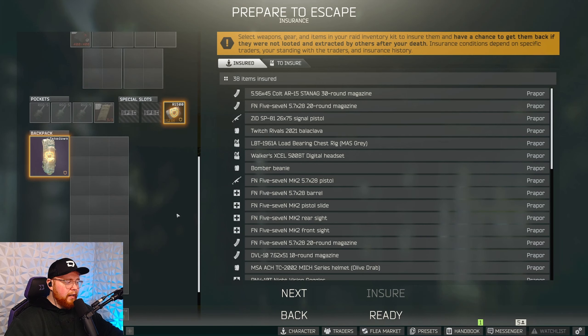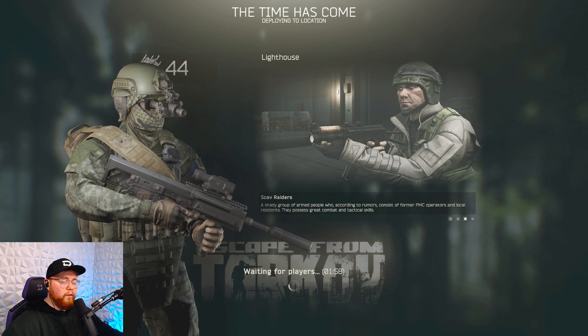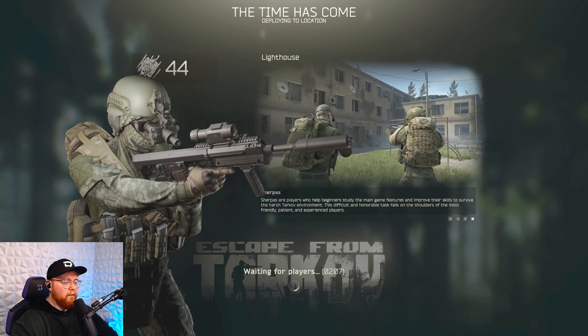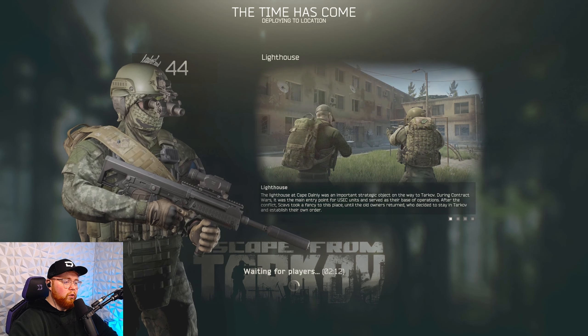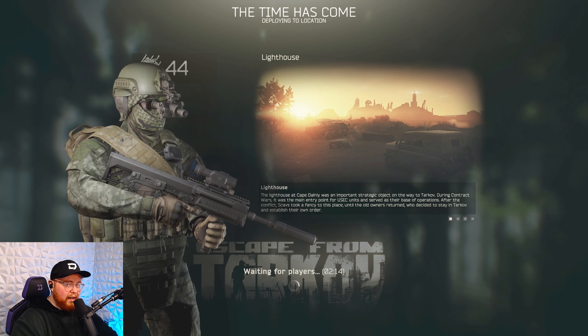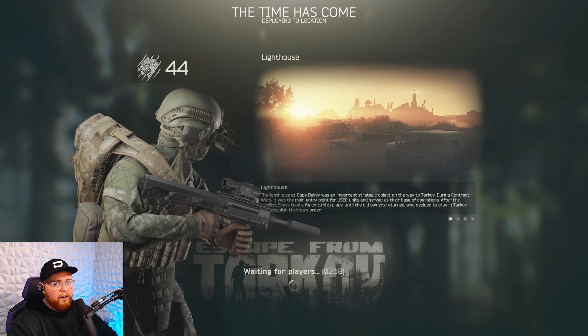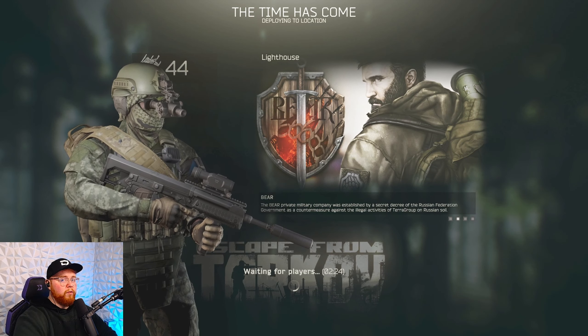I do ensure all for every raid — it gives me the option to dump my gear and take the opponent's gear if I get a kill. If I do die in a random spot near the rogues, I'll more likely get this back. Also, very quickly before we get into the raid: if you are a Bear, you will be aggroed from a further distance by the rogues than you would as a USEC. Bear that in mind — if you're a Bear and your teammates are USECs, you will all get aggroed from a larger distance.